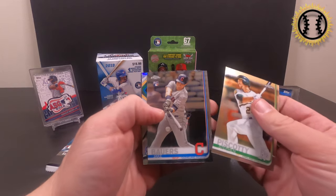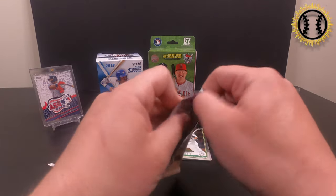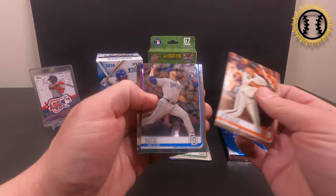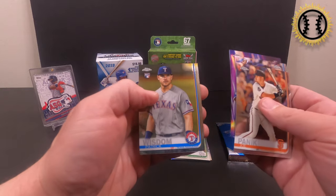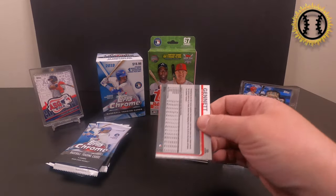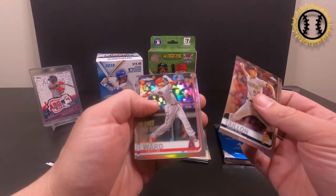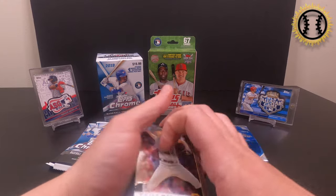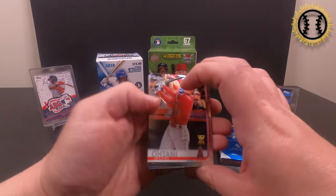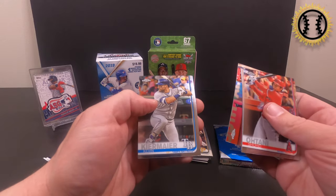Starting off with Steven Piscotti, Jake Bowers, Alcantara, and Mulreyes — not a good first pack. Next pack: Panic, Nix, Ryan O'Hearn, and Patrick Wisdom. I'm going for a gold Pete Alonzo auto. Not this one. We got an Ohtani, a cool-looking Mike Trout, Dansby Swanson, and a Kevin Kiermeier. And we'll save the Sepia for the end.